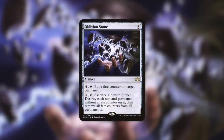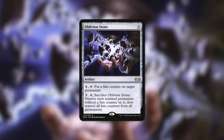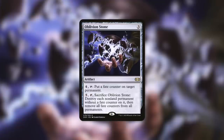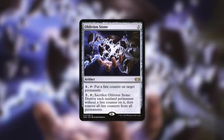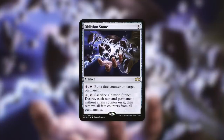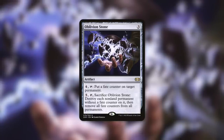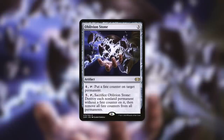We don't see too many mass removal effects on an artifact that can be used in any deck. One that comes to mind is Oblivion Stone — an artifact that costs three, where by paying four you can tap to put a fate counter on target permanent, then by paying five and tapping it, you sacrifice and destroy each non-land permanent without a fate counter, then remove all fate counters. It's a lot more mana intensive, but it can destroy every non-land permanent except ones you save — not just creatures. Frayed Rope, by contrast, exiles all creatures that don't have rope counters on them.